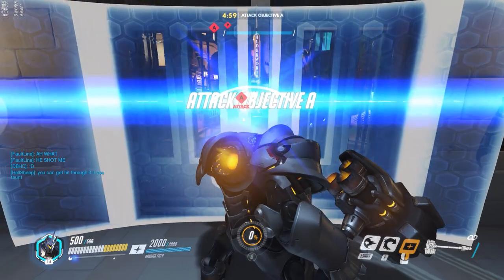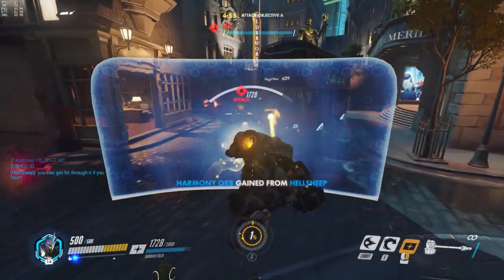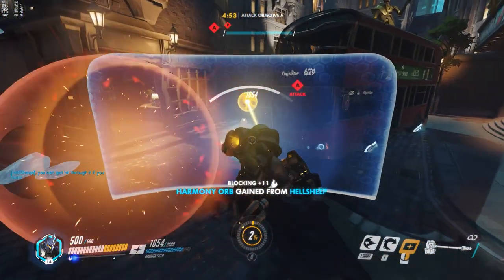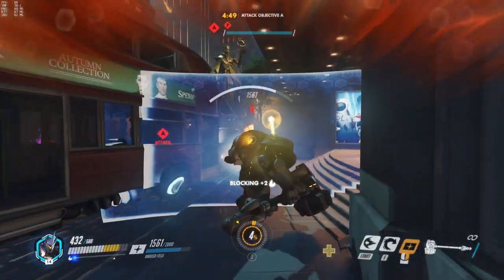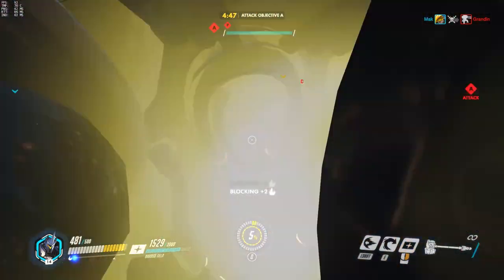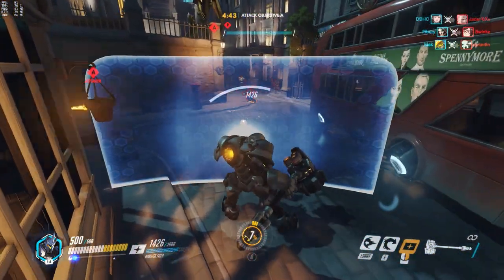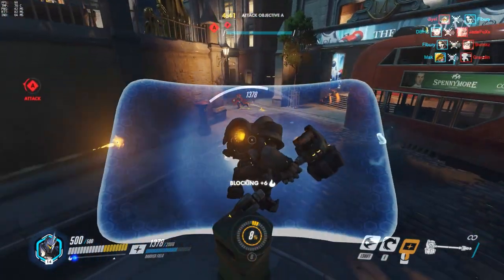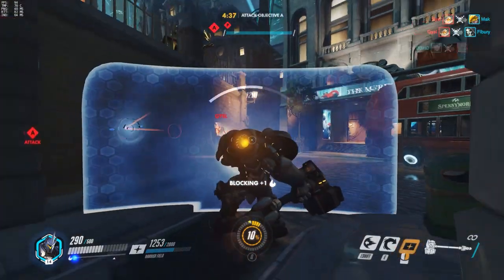We're going to go into King's Row on attack. The very first thing I've done is activated my shield to walk out of the front door, because I don't want people to get damaged — I want to protect my team. That's the whole point of Reinhardt. You've got your right-click which brings up your big shield. The thing with the shield is you don't want it to get destroyed, but you want to keep it up as much as possible.